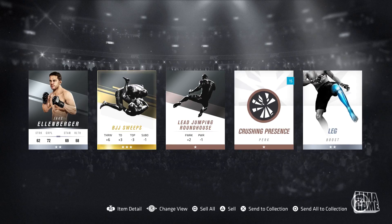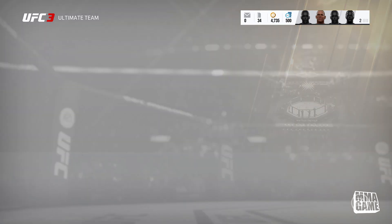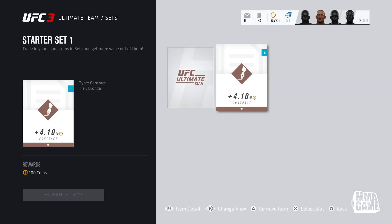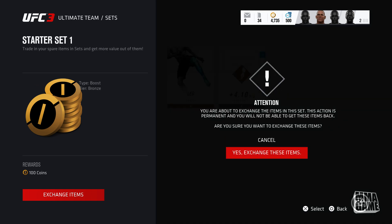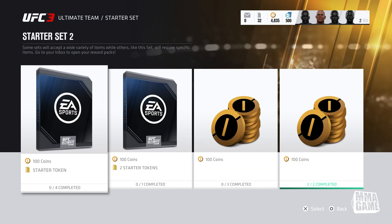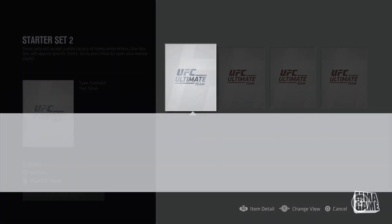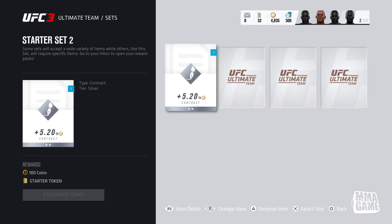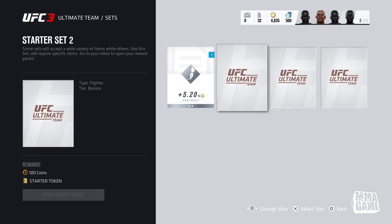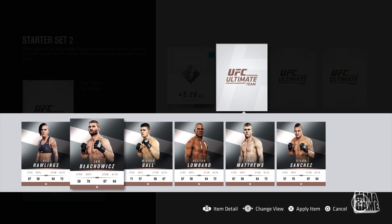Another new ultimate team feature is starter sets. To complete the starter sets and earn the rewards, you will need to trade in the correct cards. It'll ask you for one silver card, maybe a couple bronze cards, and there'll be certain types of cards too — like contract cards, move cards, or perk cards. You put the right type of card in, redeem them for rewards and tokens that you can use for sets. The gist of this mode is basically you can get rid of all the cards that you're not using.